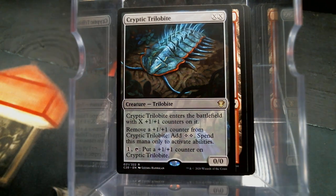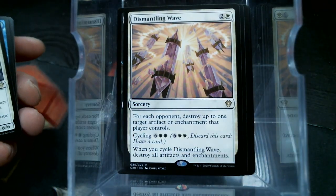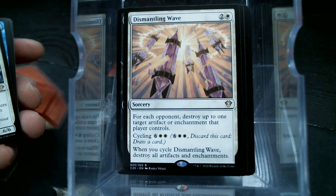So that seems like kind of a deal. If you have a lot of abilities, you can spend essentially one and tap to make two. Dismantling Wave — when I heard the name, I could have sworn we already had this card, but it's new. When you cycle it, go boom.